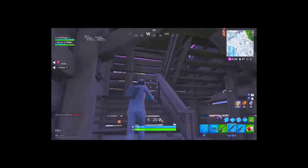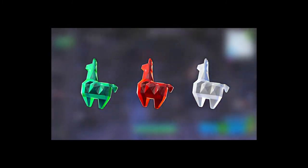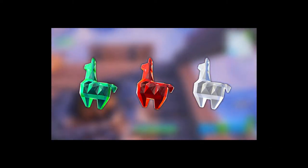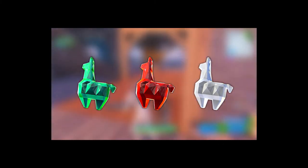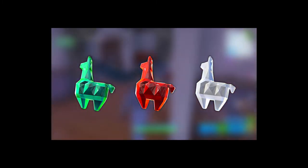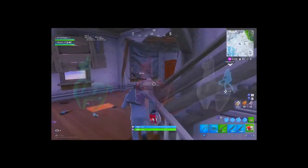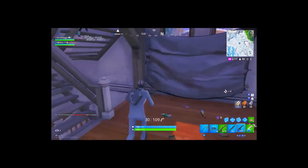It might be one of the best back blings in the game right now — the brand new free Diamond Llama back bling. For winning one match of the Getaway, you unlock the green Diamond Llama back bling. In the middle is the red Diamond Llama back bling, which requires three wins. On the right is the white Diamond Llama back bling — to get it you have to win five matches of the Getaway LTM.